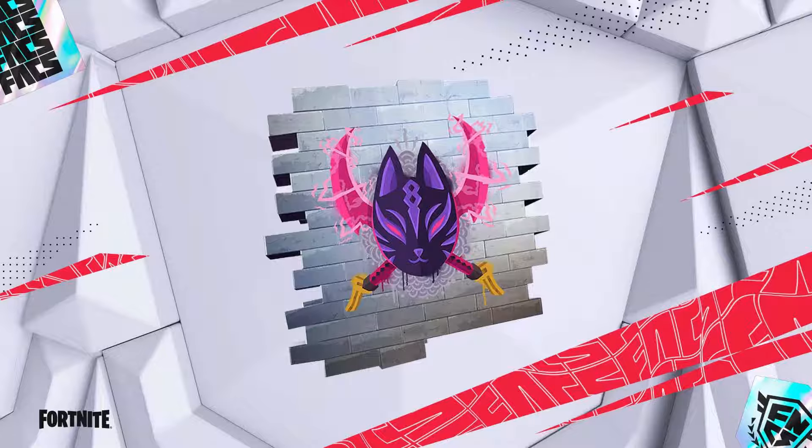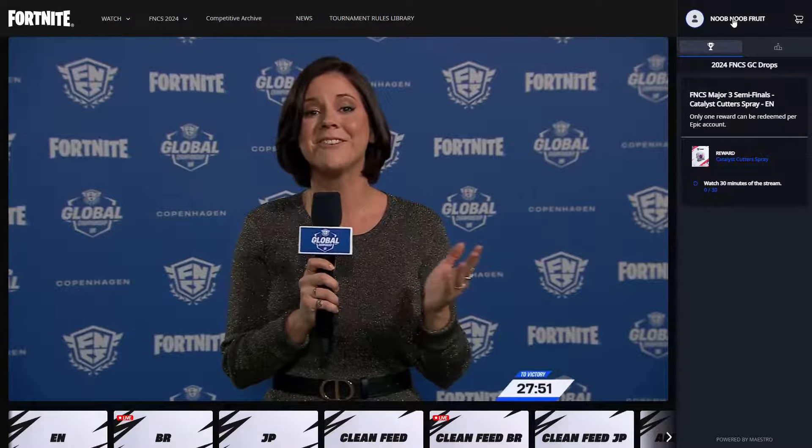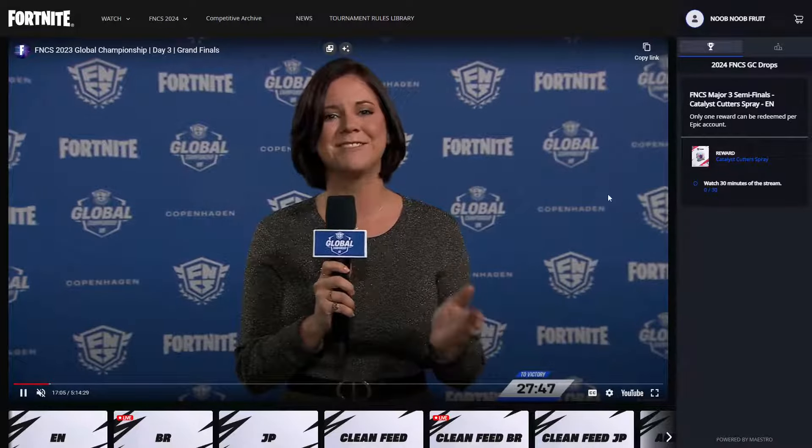To unlock this, all you have to do is go to fortnite.com — you'll find the link in the description box below this video. You just need to log in with your Epic Games account. Make sure it is your main account, the one that you need the spray on.